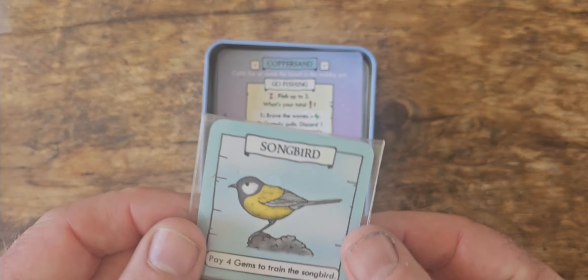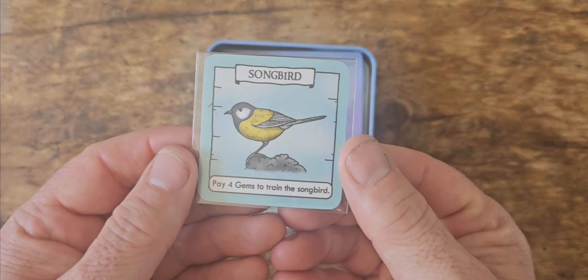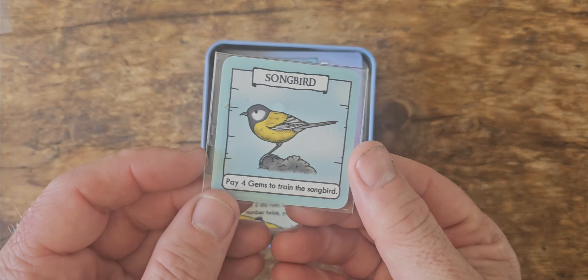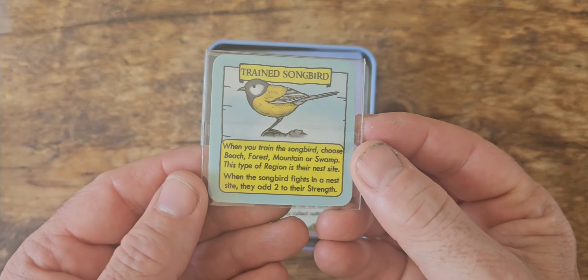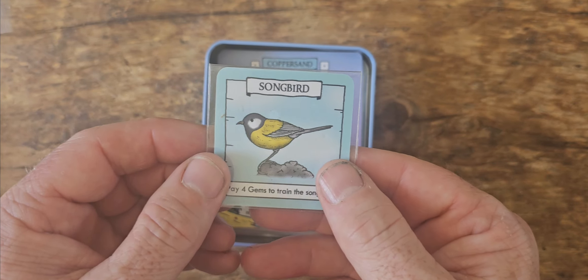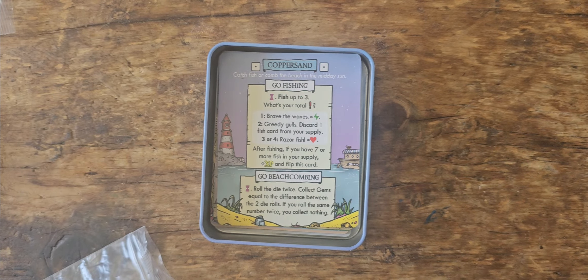There's also a special exclusive bird. This is a little promo for Pauper's Ladder — you just add this bird to your ever-growing aviary, and it works in the same way as any other bird in the game. The idea is that every Tiny Tin Tail game will come with a bird.